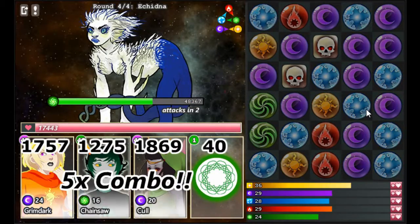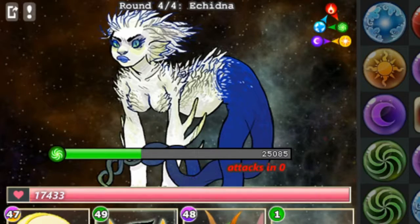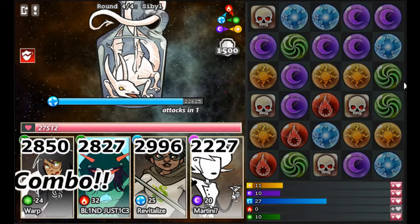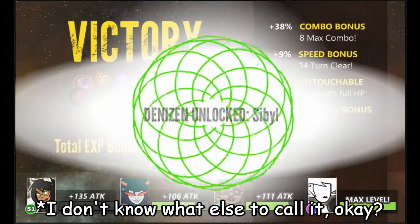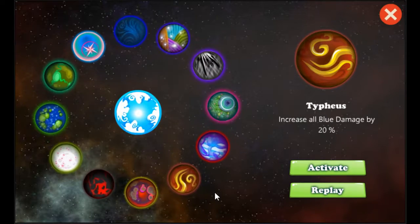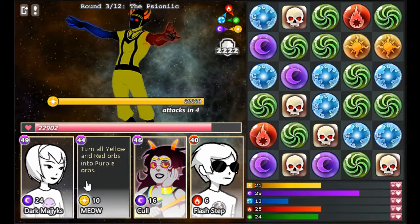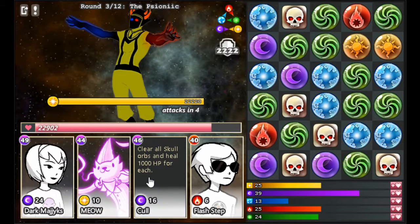I found Echidna to be pretty easy — all she did was deal 10 damage to my party each turn. But should you manage to overcome the challenges and defeat a denizen, you'll be rewarded with their blessing, which grants a certain boon while in combat. Note that you can only have one blessing active at once. Once you've beaten one level of Sgrub, you'll unlock the planet Alternia, where you can challenge all the troll ancestors — but first, I want to address a few problems I have with the game.